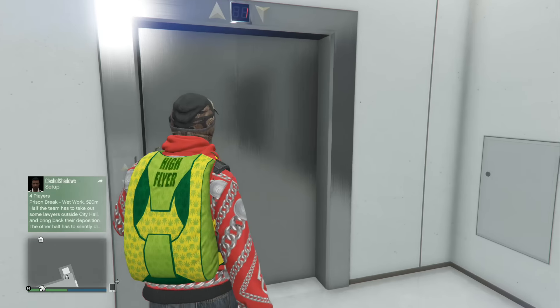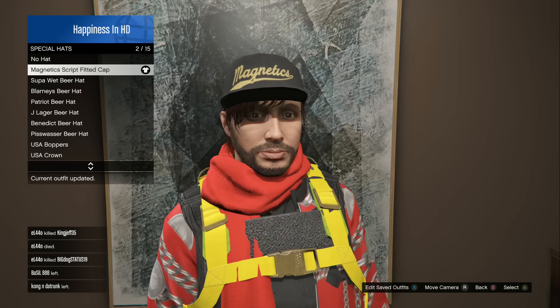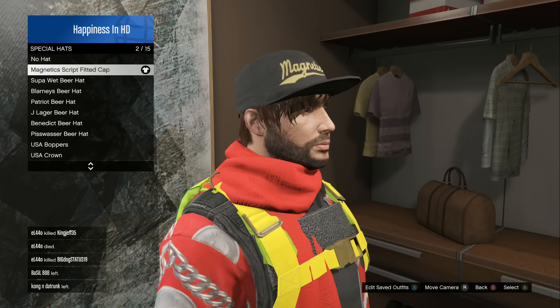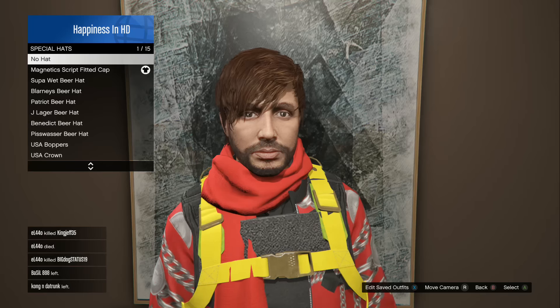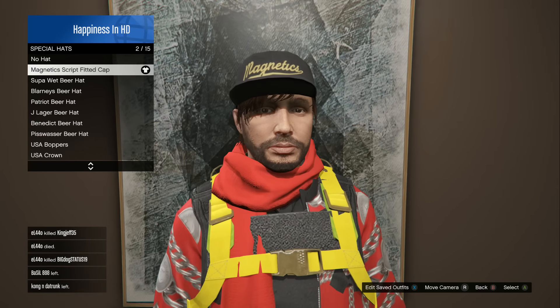Today's hat is the magnetic script fitted cap — it's a pretty cool little hat. We have not gotten a special hat in a very long time, so definitely go out there and obtain yours today. It is super easy to do: just sign into a public session and it is automatically in your inventory.